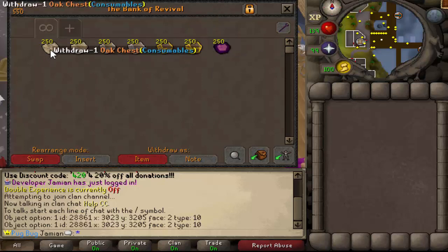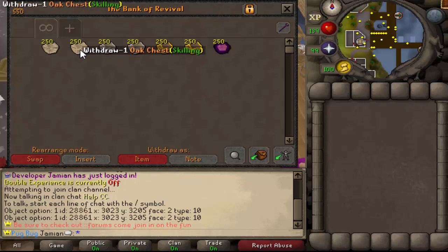So this first one is called consumables, the second one is skilling. Obviously food and potions in this one and skilling supplies in this one. We've got armor in this one, weapons in this one, accessories — which is like rings, amulets, other items. And then this one is cash, pretty much just all cash and cash related items. And then the magic chest is all six of these, just the very rare tables.